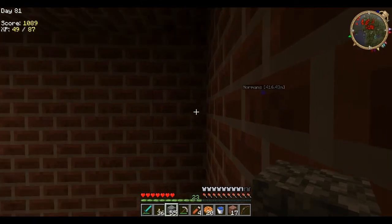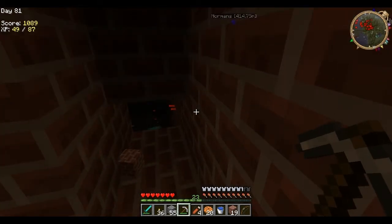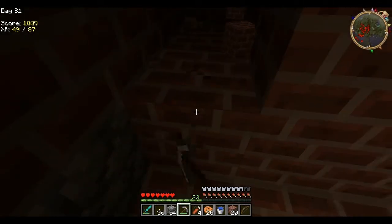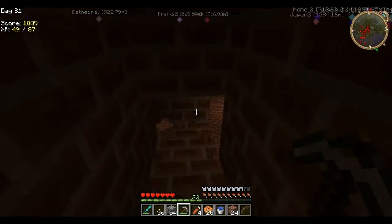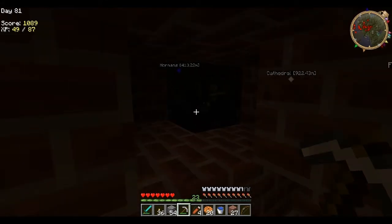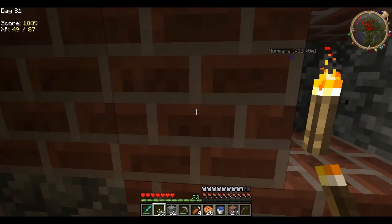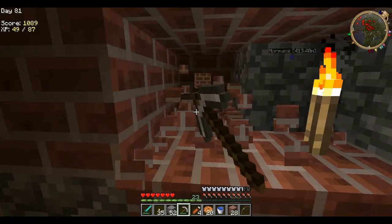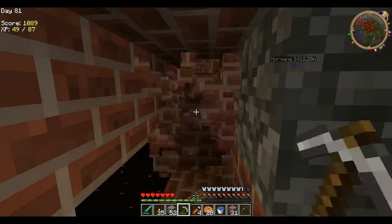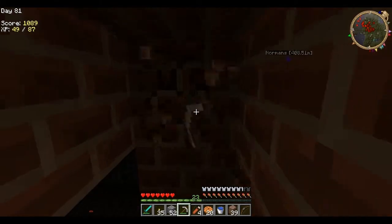Looks like it's up a little bit more, so I could probably just go straight over. That's the room we were in previously — the one that was lit up. Oh, there's another room with other stuff in it. I think we'll block that off — I don't think I want to go in there yet. I've already got enough problems. That room would be another one — it looks like another spawner there.